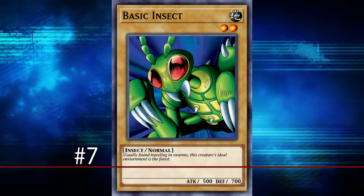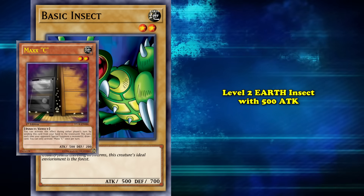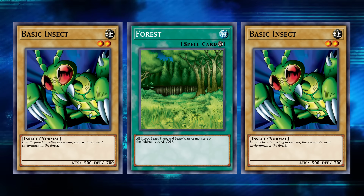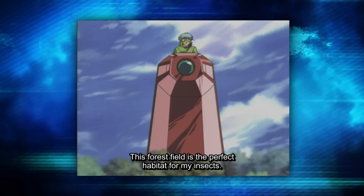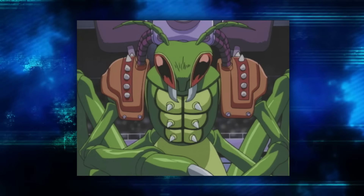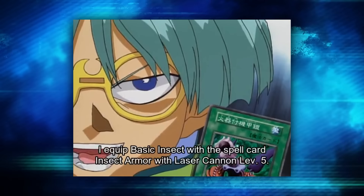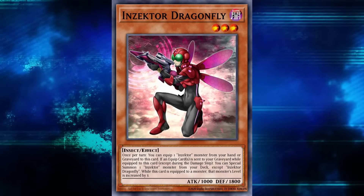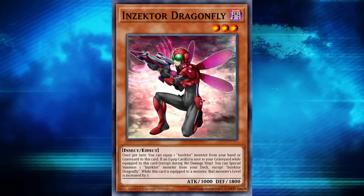Swarming into number 7 is Basic Insect, the first monster we ever saw Weevil summon. Basic Insect is a level 2 Earth Insect with 500 attack, and because of its low attack, Basic Insects are usually found traveling in swarms with their ideal environment being in the forest. This was something Weevil knew how to take advantage of — in his Duelist Kingdom duel, he lured Yugi to a forest zone to boost his insects' attacks, since he was aware of the Duelist Kingdom rules. He'd also buff up his weak insects with equip cards and weapons, allowing them to take down even Rex's Two-Headed King Rex. And Weevil's use of equip cards and insects might have just been an accidental stroke of genius — one of the best decks in 2012, alongside Dino Rabbit, was Inzektors.